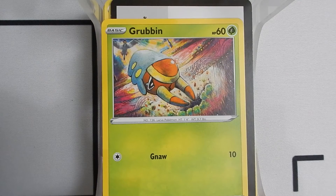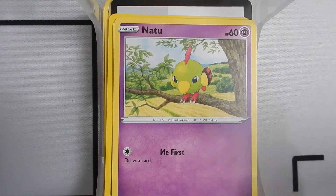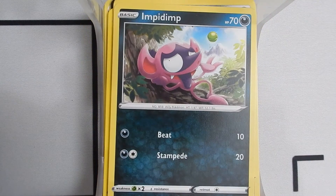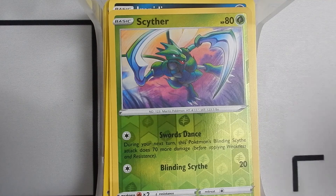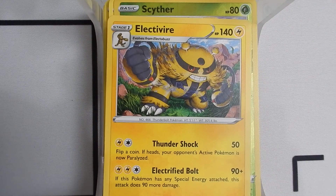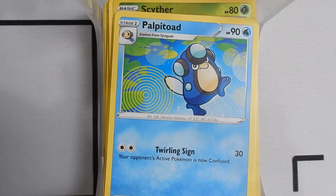Here is our 6th and final pack. We have a Grubbin — Grubbin, Grubbin. A Reverse Holo Galarian Corsola. We haven't got a Reverse Holo Galarian Corsola for a while — I don't even think we have one. An Electivire — oh, that's an Electivire, yeah. A Grass Energy, a Flapple, a Palpitoad, a Capture Energy.